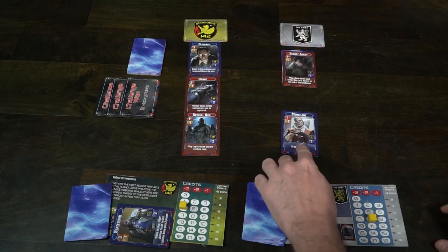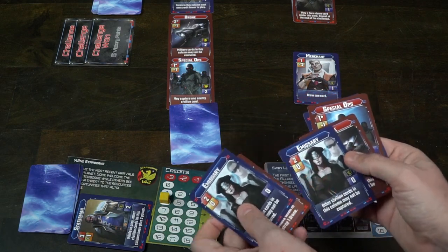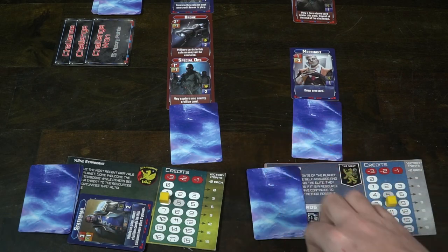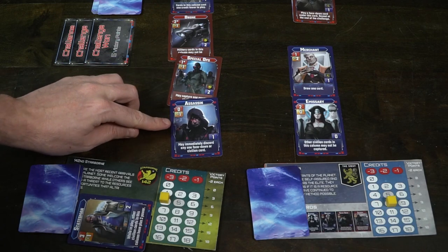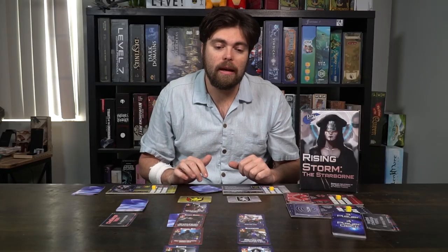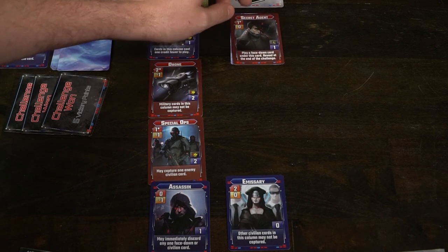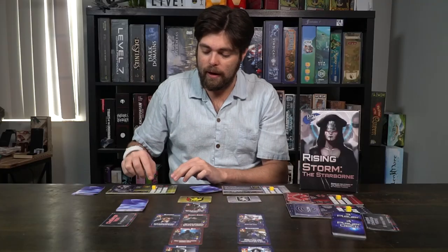Once the three face-up cards have been played, you have one more play per player — cards placed face down. You'll place a card face down for each player, then reveal all at once and do the order of operations from left to right. The sapper costs zero and steals up to two credits from the player that won the challenge. The emissary prevents civilian cards in that column from being captured. Then going top to bottom, left to right, resolve anything in play — like the secret agent, which gains you one credit and makes cards in that column cost one credit fewer to play.